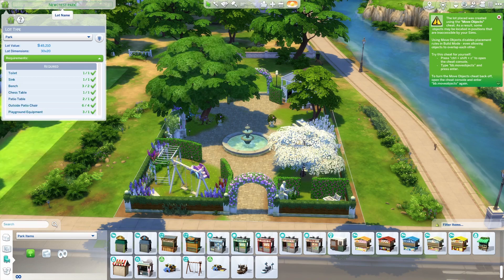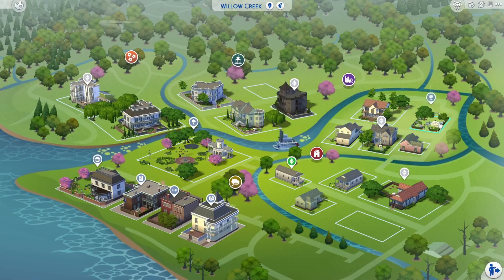Once you've placed everything you need on your lot, everything will be ticked green. You can also change the lot name — so we'll call this Willow Creek Park. Now when you go into manage worlds, your lot will be complete.